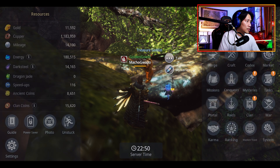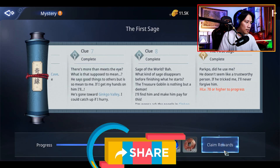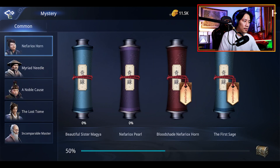Let's go ahead and check it out — 100%, and we could claim this. First stage complete. 'Park Poe — doesn't seem like a trustworthy person. If you trick me, I'll never forgive him.' Level 7 to 8 or higher is required to progress to the next one. So we'll head on to the next one.